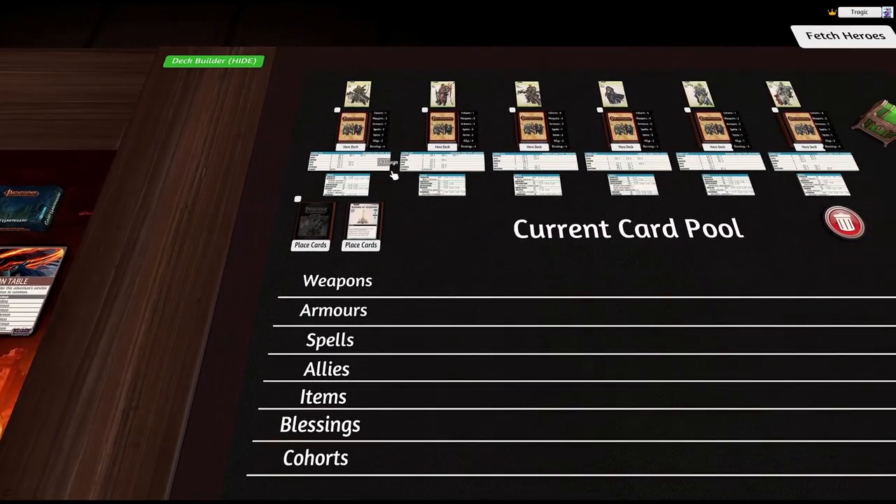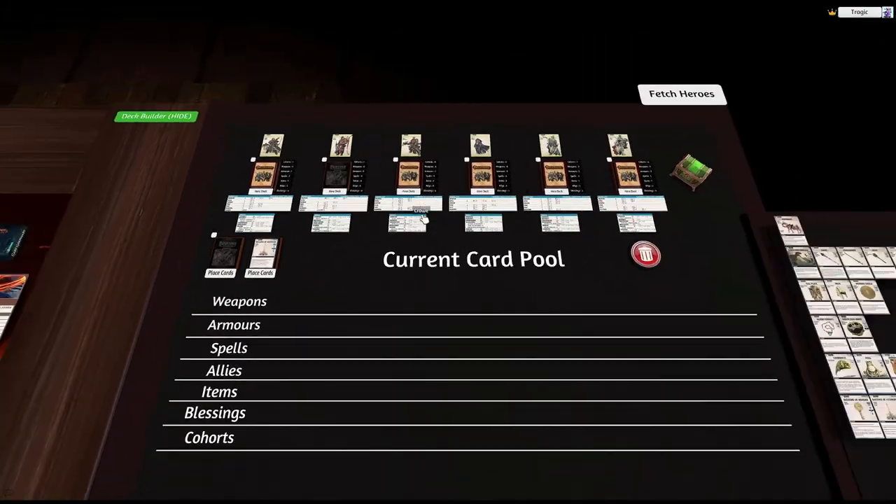She now has four blessings and three allies — but she's only got one item, she needs two items. Let's look at this guy's deck.